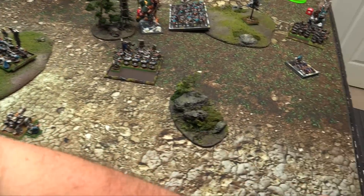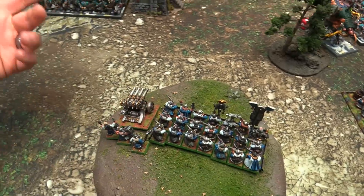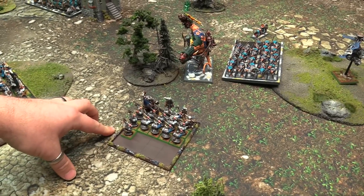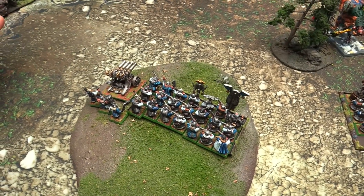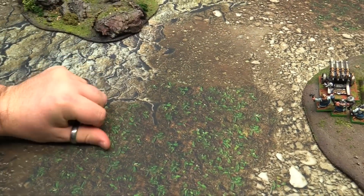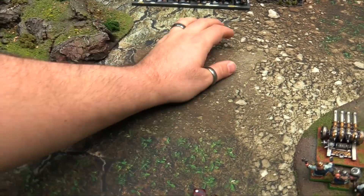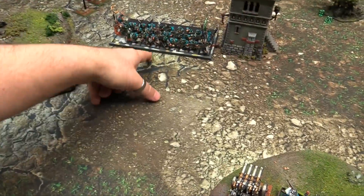Top of turn three: two rally tests to make, but charges first. Stormvermin charging the Thunderers - stand and shoot reaction. Clan Rats charging the Warriors - hold. Stand and shoot: 20 shots at long range, hitting on fives, threes to wound. Gets five wounds. Resolving the charge: Stormvermin needed seven, rolled eight - they're in.